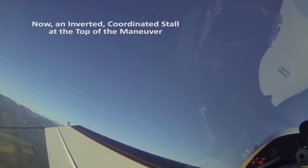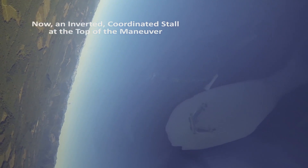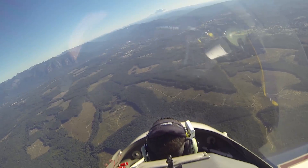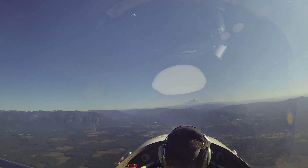Start the roll. On this first one, all I want you to do is just pull the stick back as we get inverted, okay? Pull it on back. There's your accelerated stall — just relax it, get your wings level, and now you can pull. Easy, not too hard, there you go. So that was the stall on the down line there.